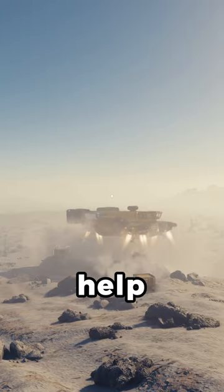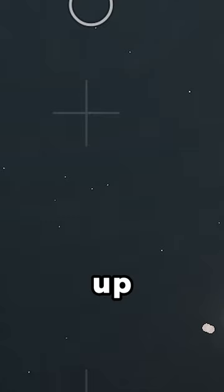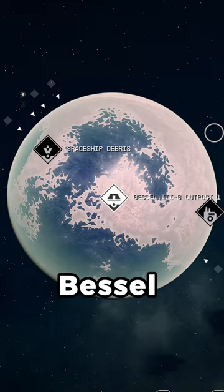Here's a quick video to help you use intersystem cargo links in Starfield. We're going to set up an intersystem cargo link between two outposts in different systems. First, you'll need to build an intersystem cargo link at each outpost. I've got one here on Lineus 4B and another one on Bezel 3B.